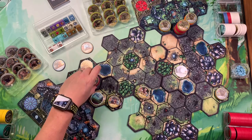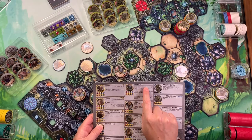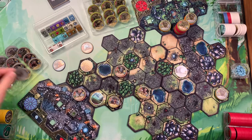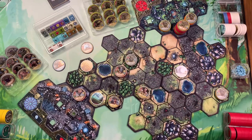According to our sheet, Architects — before or after movement — may choose to build a dispatch platform at no cost, ignoring influence restrictions. So boom — we have now completed our second objective! The only thing left is to keep our gate health at five or above.